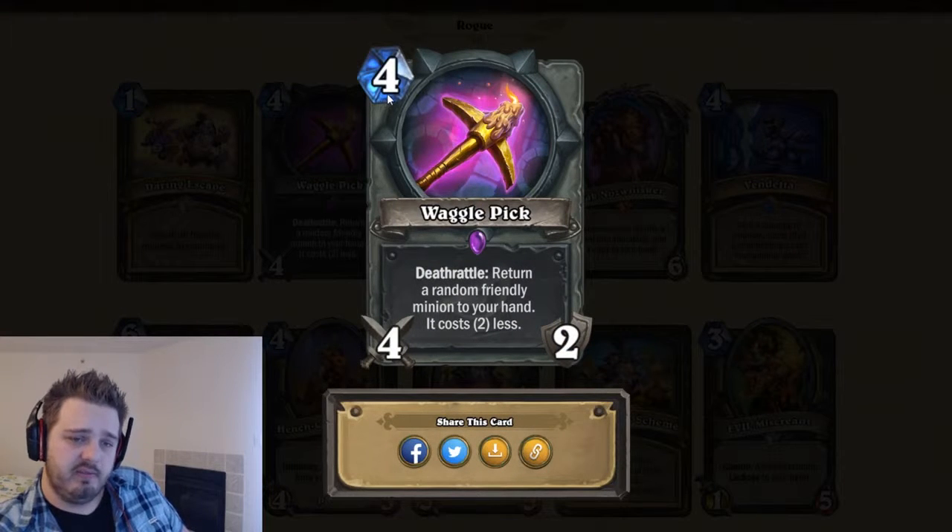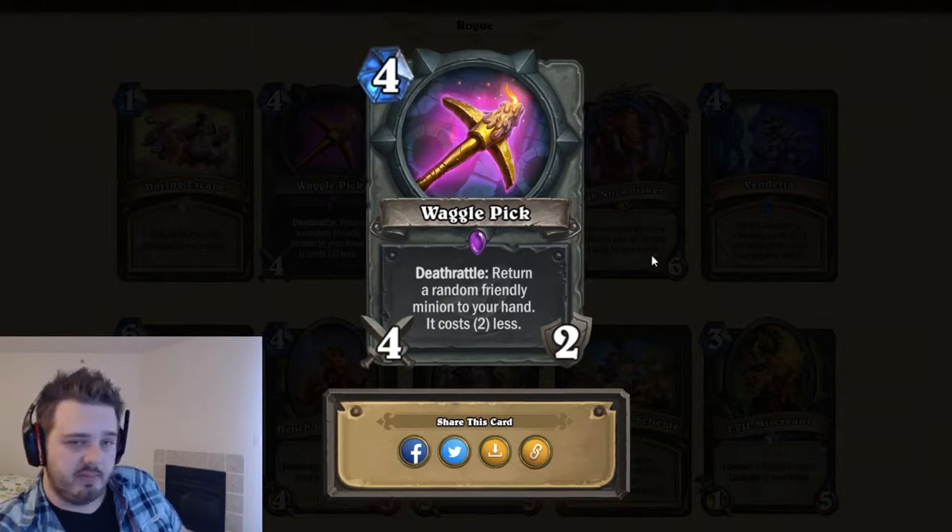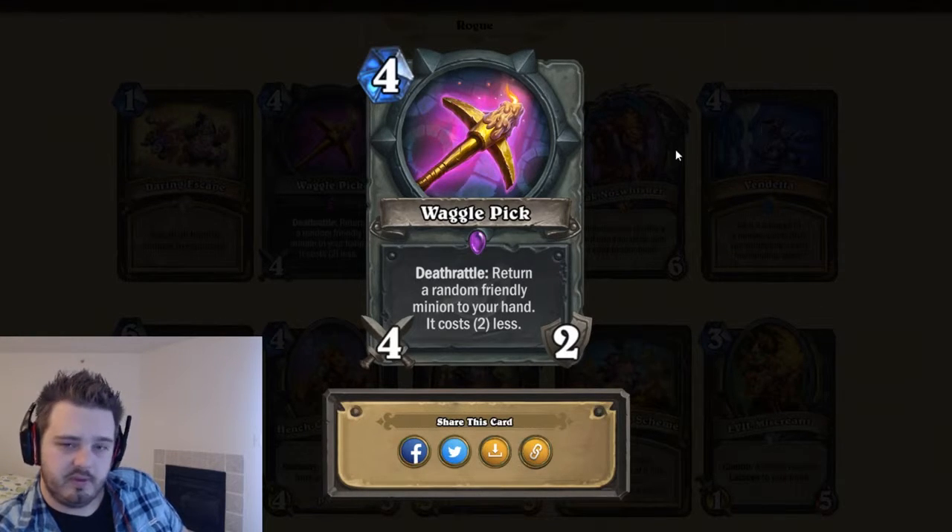Waggle Pick — four mana, four-two, which is already great. Deathrattle: return a random friendly minion to your hand, it costs two less. So it's a shadow step on a stick. Decent card — real good card actually. Four stars. There's some shenanigans you can pull with that, I'm sure. Good card.